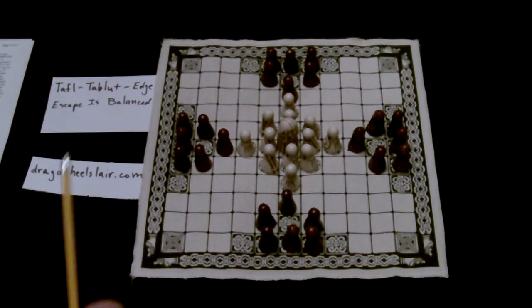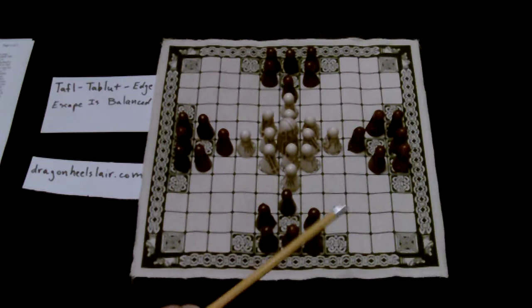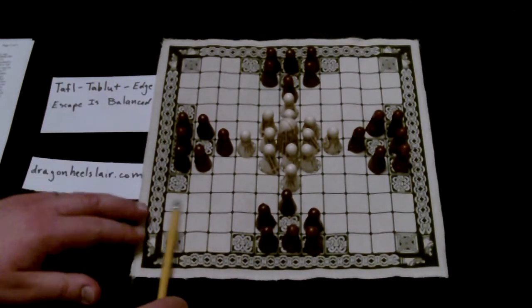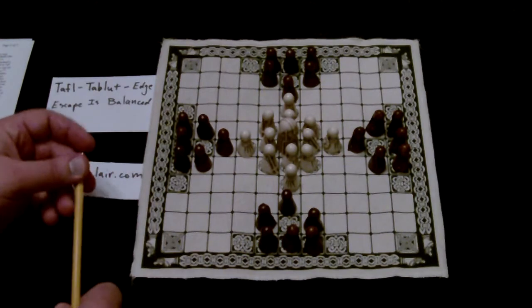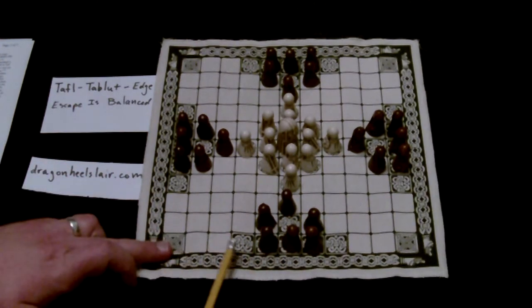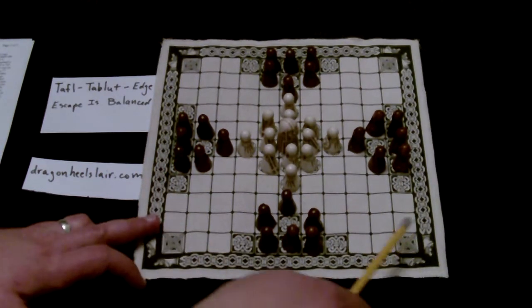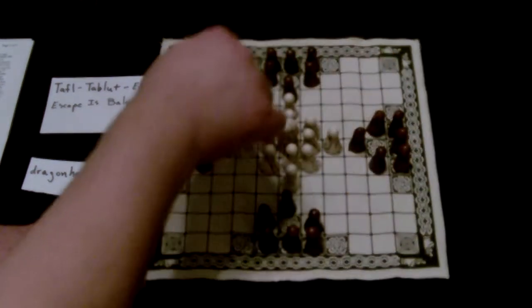It's just kind of a gambit. And when you play to the edge, because there are so many squares that the king is attacking, you can attack two sides at once — usually a side adjoined by one corner. So it would be these two sides at once, or these two sides at once.